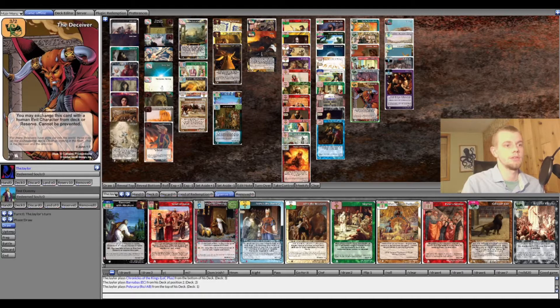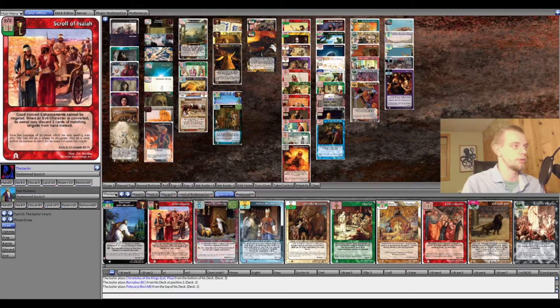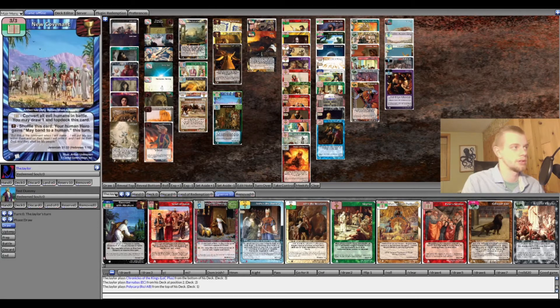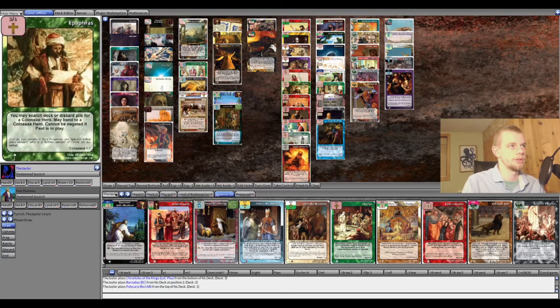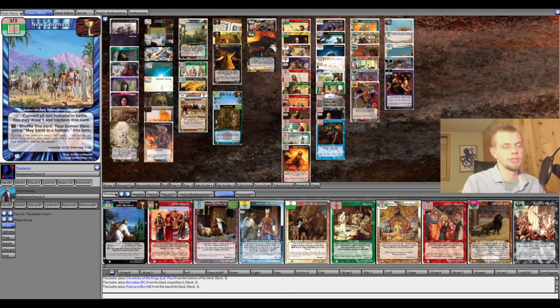Another way to make battle winners cannot be negated is Scroll of Isaiah, which says good convert enhancements cannot be negated. When any character is converted, the opponent may discard two cards matching negate from hand instead. The main convert enhancement here is New Covenant — it converts all evil humans in battle, lets you draw one, and top-decks itself. The artifact has a unity condition, which we meet since all our heroes share Clay, with the exception of Angel from the Sun.